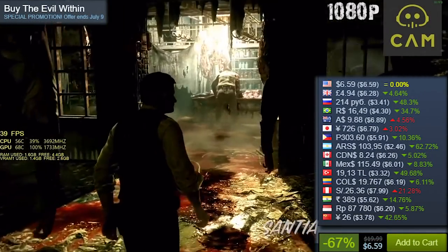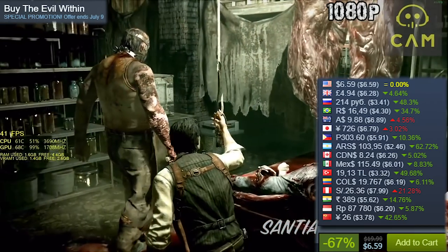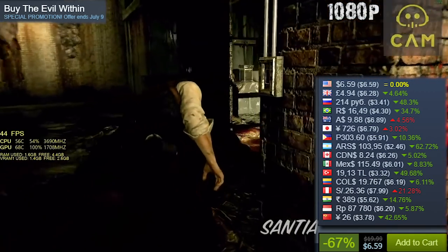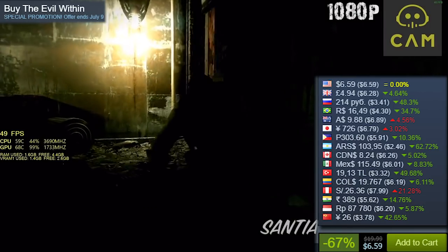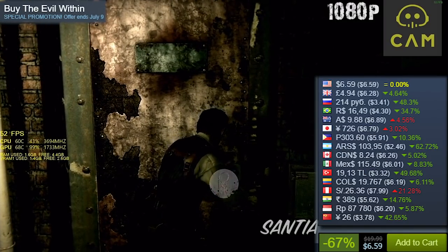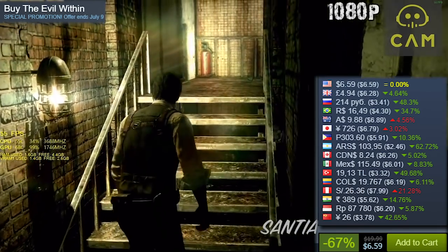The Evil Within, 67% off, knocking it down to $6.59 US Dollars. This is not the best game in the world — I first checked it out because it was made by one of the guys who worked on Resident Evil up to Resident Evil 4. It feels like a more janky Resident Evil 4 trying to be more scary. The game can feel very rough around the edges, but considering the number of chapters you get, I think it's worth $6.59 if you don't mind the janky movement. The story gets interesting toward the end. I highly recommend The Evil Within 2 — it's a much better game — but this one, considering the price, can be a very good time.